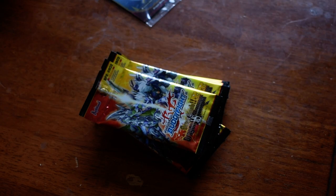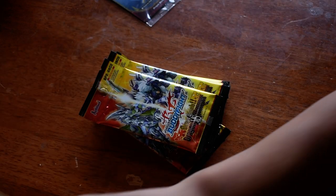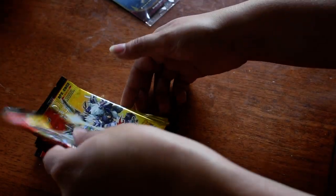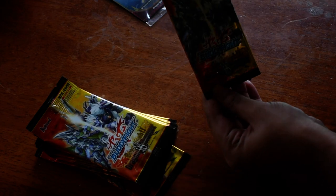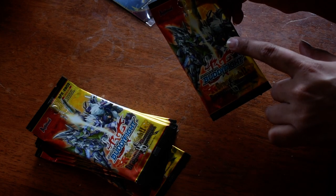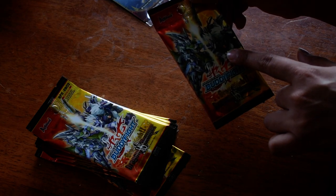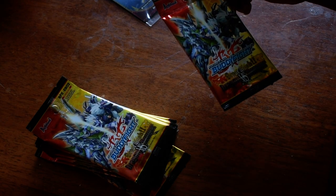Here are the packs. There's 48 cards in here and 6 SP cards, and I have a chance to pull one Buddy Rare. The packs are really cool looking — they have Jackknife and Rogue as Buddy on them. I forget — Cerberus or something. It's been a minute since I've watched the original Buddyfight.